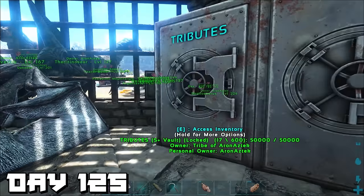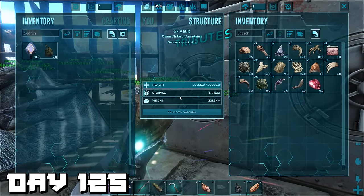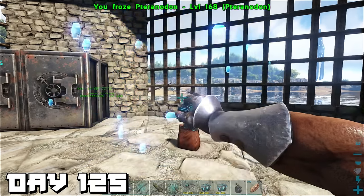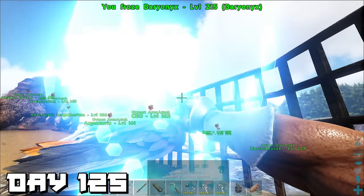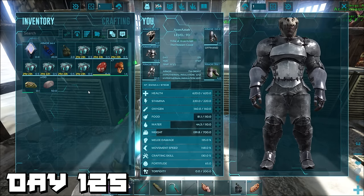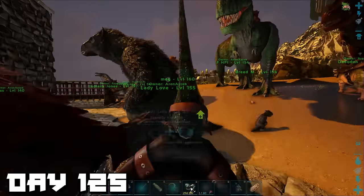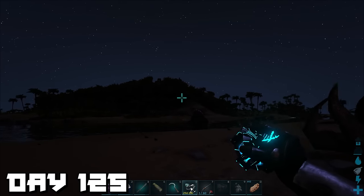Day 125 — I went to the tributes vault to check what we had versus what we needed, then went to the blue obelisk to make some more cryopods. Back at base I cryopodded some unneeded dinosaurs since the place was getting crowded and about to get more crowded once we start breeding properly. I wanted a high-level rex for personal use so I put an egg down. But first — more important things: gathering tributes. We left base just before night and started hunting spinos.